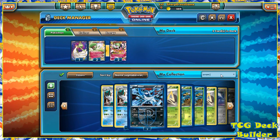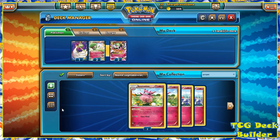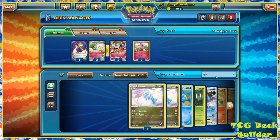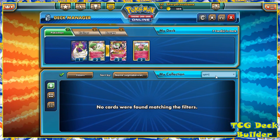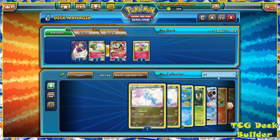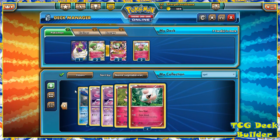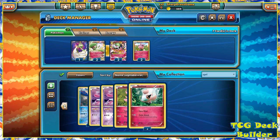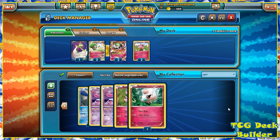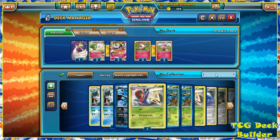With fairy decks, we need Aromatisse — our favorite little big-nose fairy. I do own four of them but I don't think we'll need four, so I'm going to go with the standard two. I prefer two Aromatisse and then three Spritzee. Looking at the two versions of Spritzee, there's not really anything better about either one of them — one has a coin flip attack, the other does 20 automatically. I'm going to go with the base set Spritzee and go with three for now.